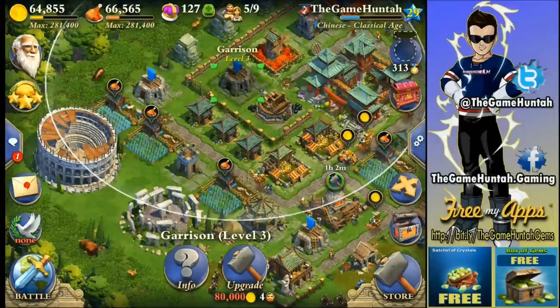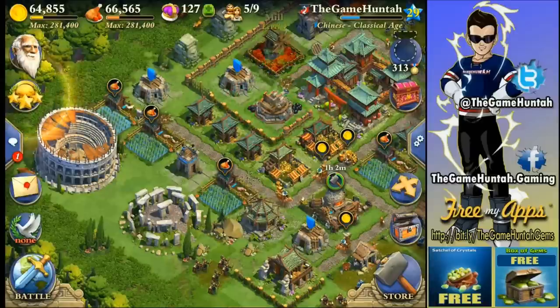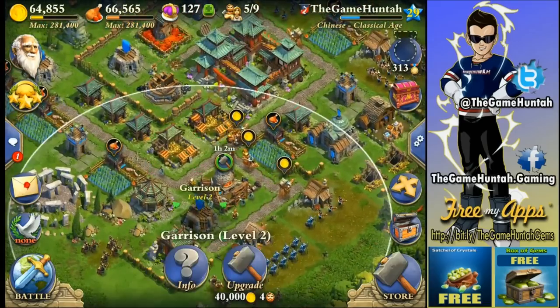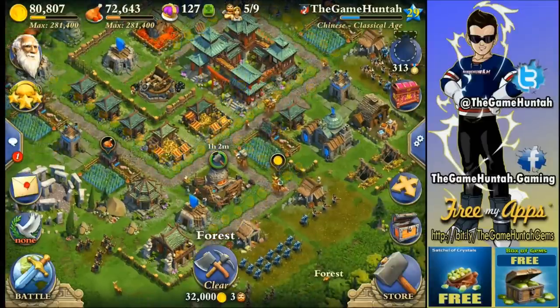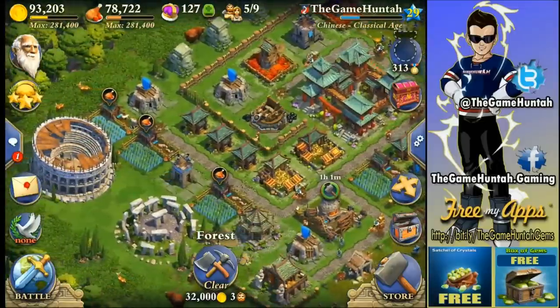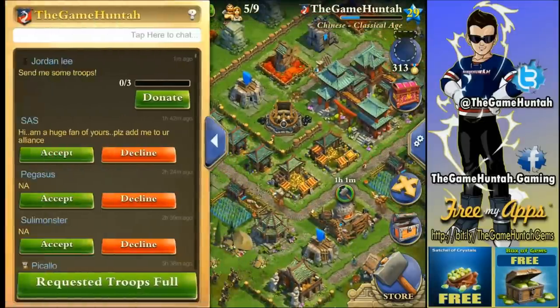I also had garrisons here at level three and my catapult at level two holding the ground. I'm trying to protect my mills and the market with big defensive buildings like the catapult. Those are the favorite targets when somebody tries to raid you and steal your resources. At this stage of the game, a lot of people are going to attack you just to steal resources.